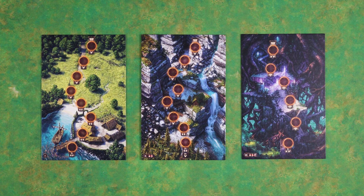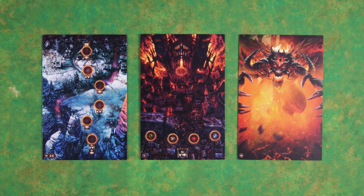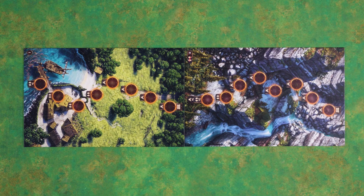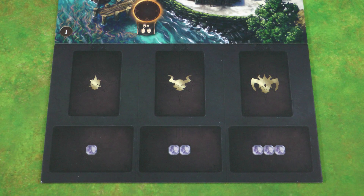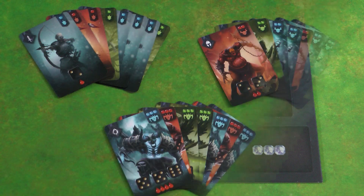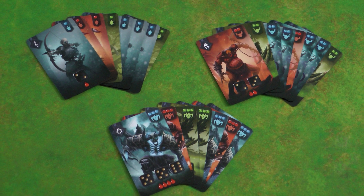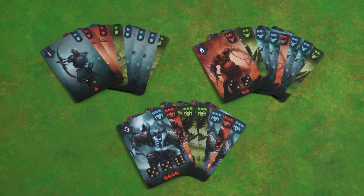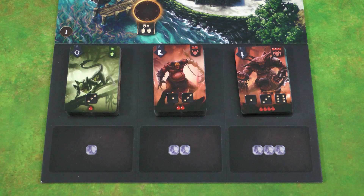The game comes with three double-sided boards for the six acts of the game. For a two-player game place the boards for acts 1 and 3 on the table. For a 3 and 4 player game use acts 1 and 2 instead. Place the horde board to the side of act 1, and sort the demon cards out demon side up in three decks according to the icon in the upper right corner. Red, green and blue cards will be mixed together. Shuffle each deck and place them on the hordes board.